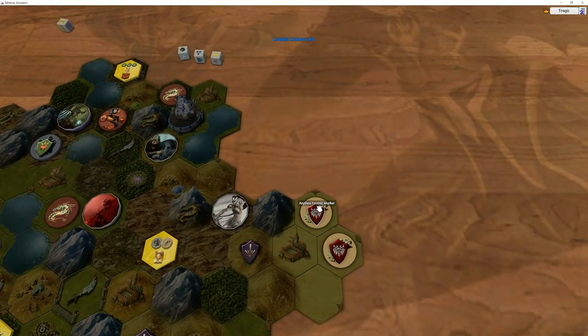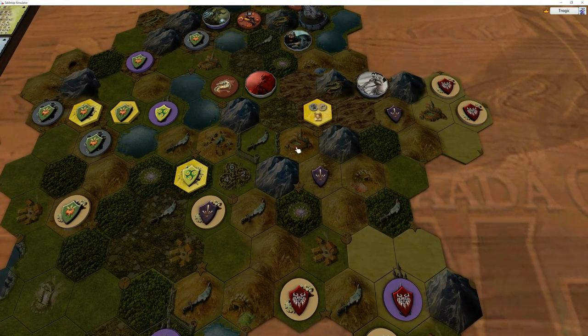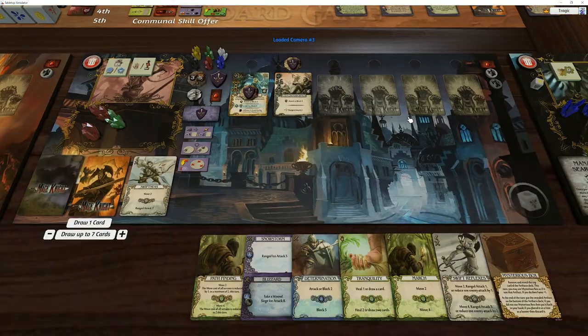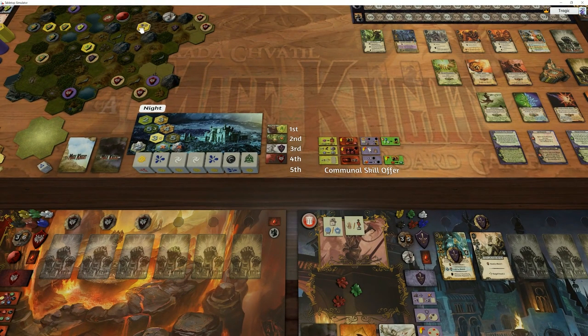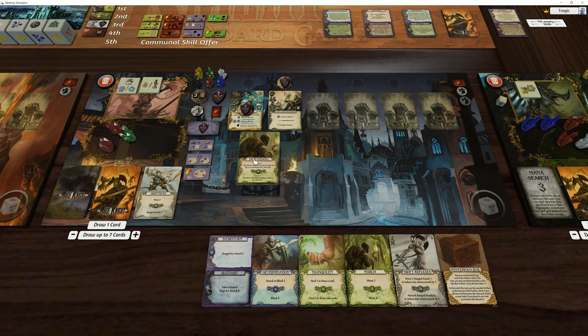Let's see what the opponent is doing. He has nothing much to do — wants to go one, two, three, four and get into a location. The map is really picked clean. He could burn down a monastery, and there's one thing over here he could do. I think he's going to go there and see what happens. We need to produce four movement, but we actually need eight. We do have Pathfinding though — the move cost of all terrains is reduced to two this turn. So with Pathfinding: one, two, three, four — done.